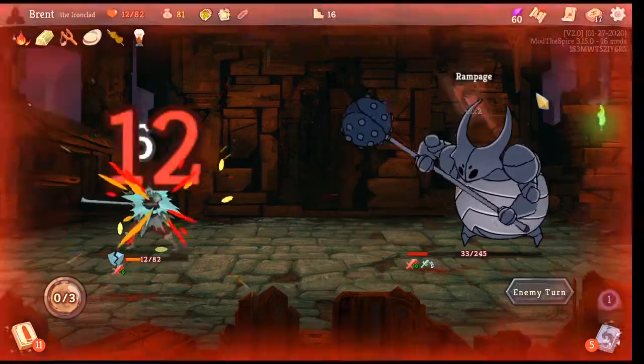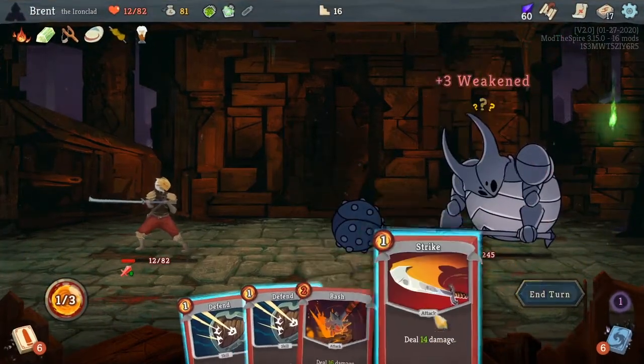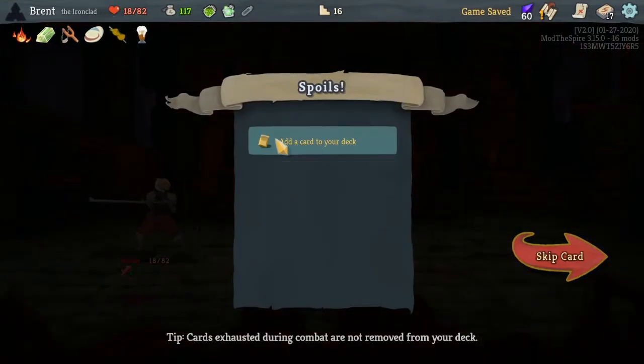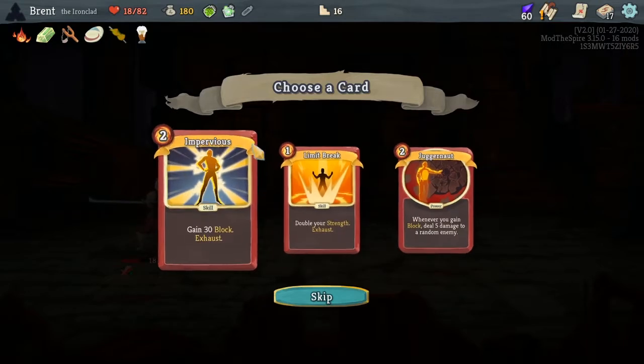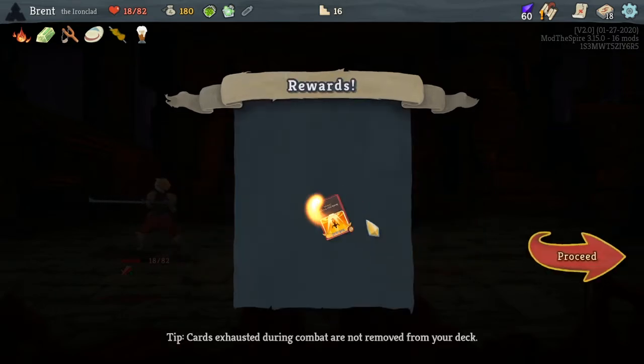Oh man, this is gonna hurt. We're not dead, it's fine — all that matters is the last HP in this fight. Awesome. Okay — I think this is a strength build. Juggernaut's okay but we don't have enough defending things. Impervious is good but exhaust — I think we're just gonna go Limit Break.